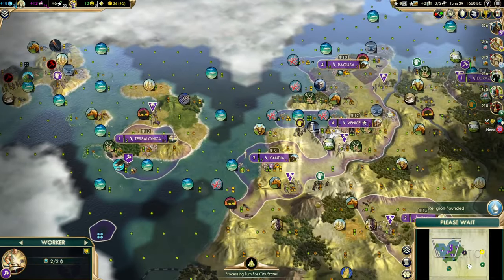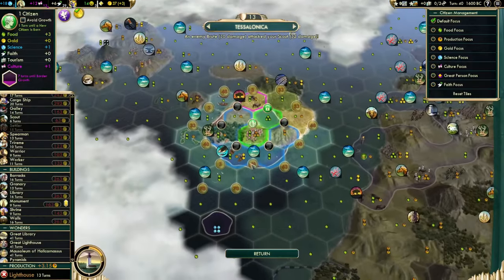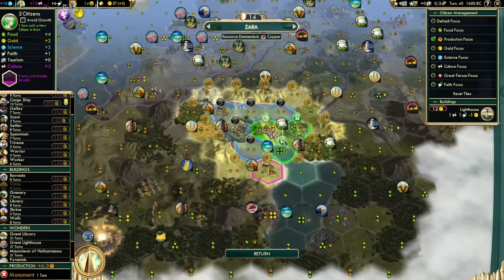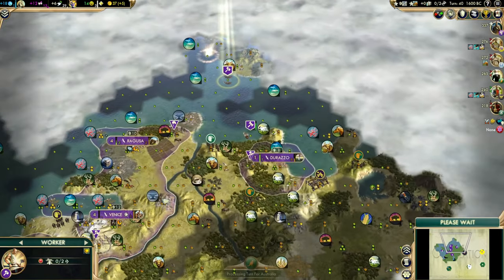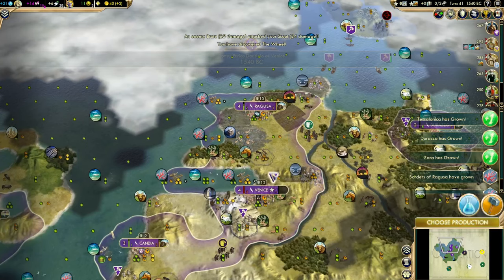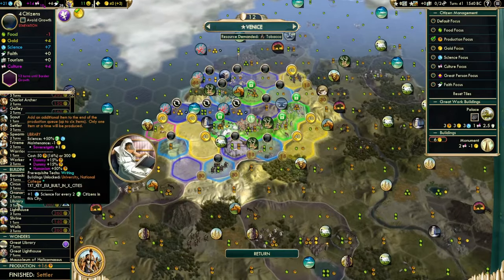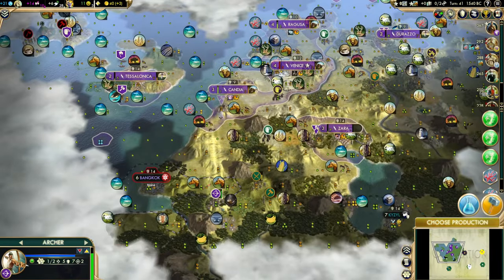I'm actually going to natural golden age here — very rare. Usually you're so happiness-starved, but there were a lot of on-lux cities in this example. Naturaling this early is actually kind of bad because it pushes our culture too fast. Here's a good example where I need more workers but don't know how to get them — good time to build a cargo ship. This city is working granary tiles so I can go straight into granary instead of lighthouse. Going to build a cargo ship and send it to Candia.